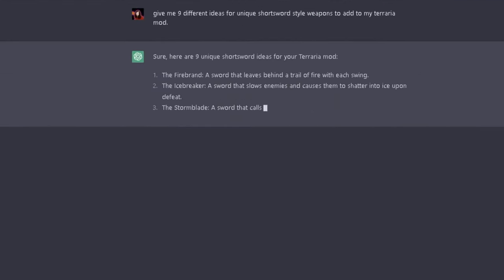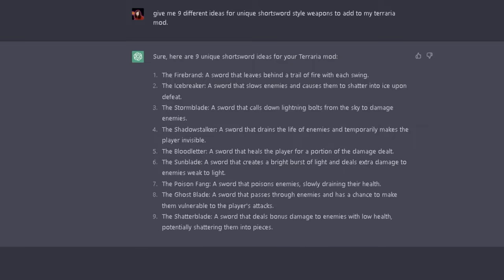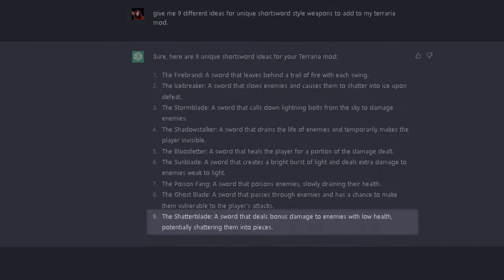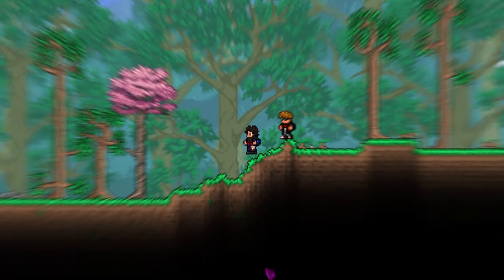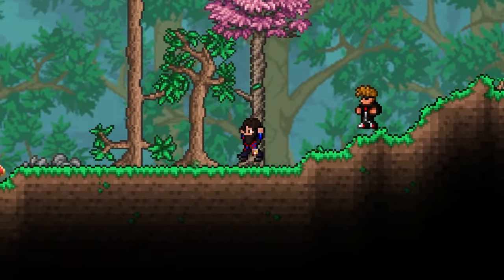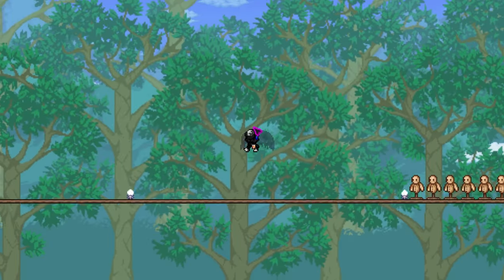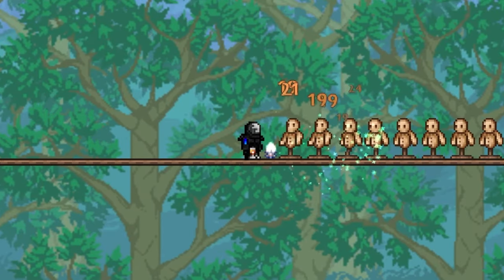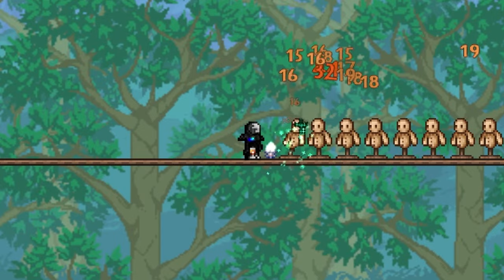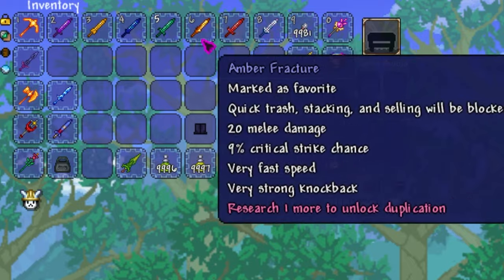For the last item, I asked the AI to give me nine different ideas for unique weapons to add, and the one I ended up choosing was the Shatter Blade. I'm not good enough at modding to make enemies shatter into pieces, but I can make the sword shatter into pieces. Since gems don't have a lot of uses in Terraria, I decided to make the Shatter Blade a gem short sword. When you strike an enemy, it shatters into three pieces that can penetrate two times. I ended up making a short sword for every variant of gem.